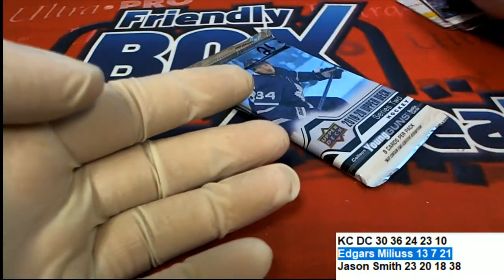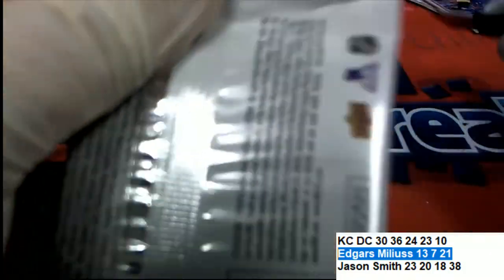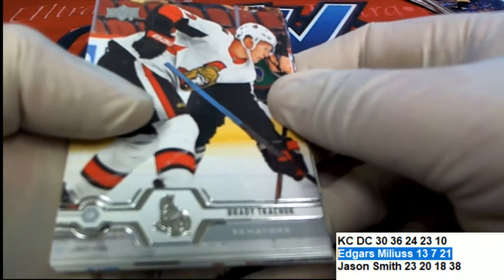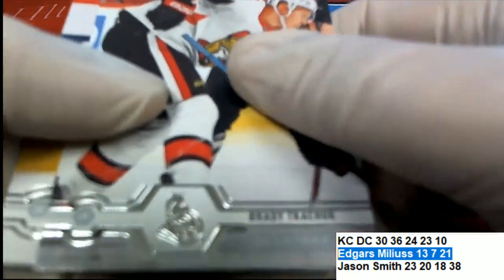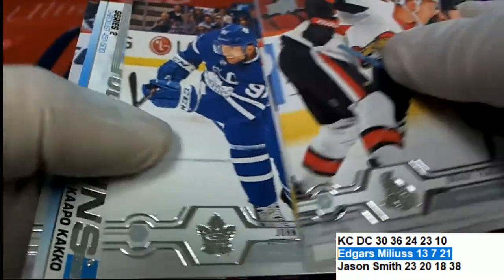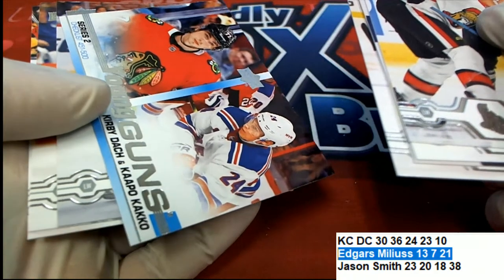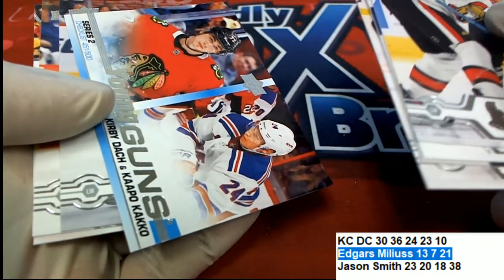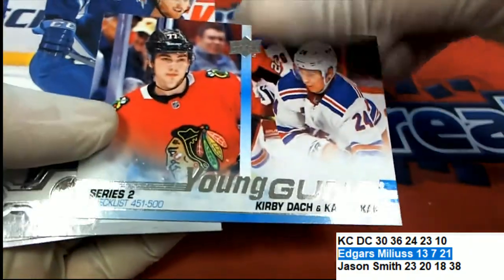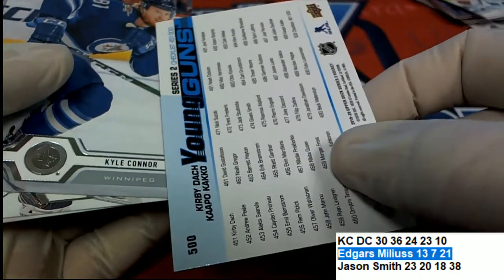Nice Ovechkin. And here we go, Edgar — good luck to you. Edgar got one of the San Jose Sharks Young Guns. And what else is coming out of here? It's a Series 2 Young Guns checklist.